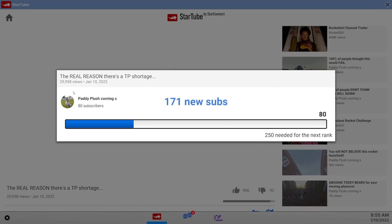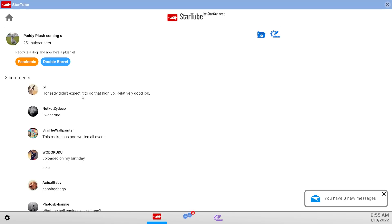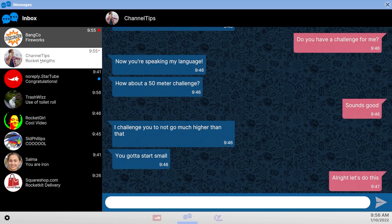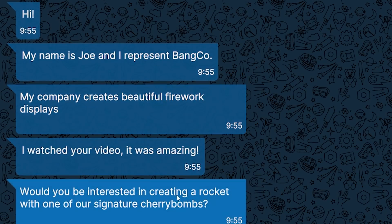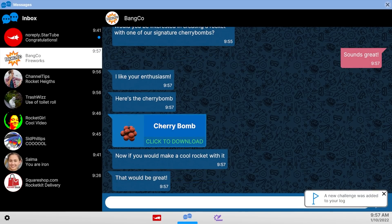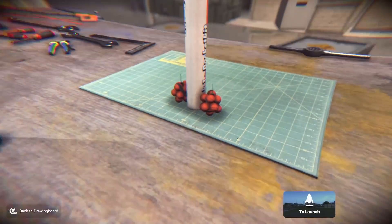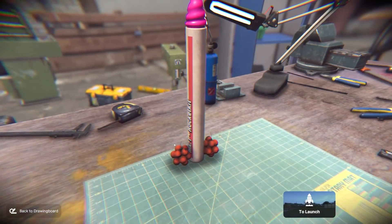Nearly 30,000 views — does that count as viral? Look at all the subs — we're now a bronze ranked StarTuber, baby! And some commenters — they really know how to give you motivation. Relatively good job. Channel Tips has just told us if we beat his next challenge we'll get a better booster. It hasn't taken long for all the corporate companies to get involved. Although they have just given us a cherry bomb. We're going to do the cherry bomb one first — that looks pretty special. Let's build this bad boy. I didn't realize you could actually take a look around at it — that is going to get some views.